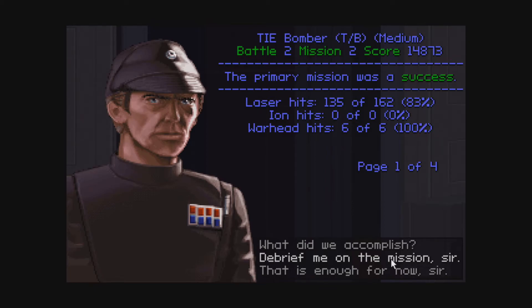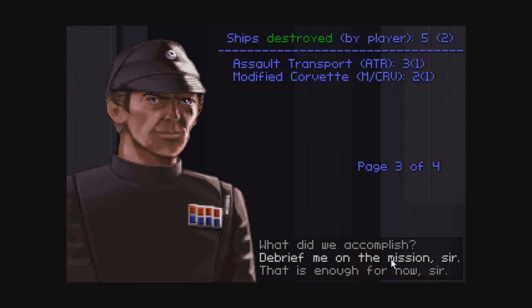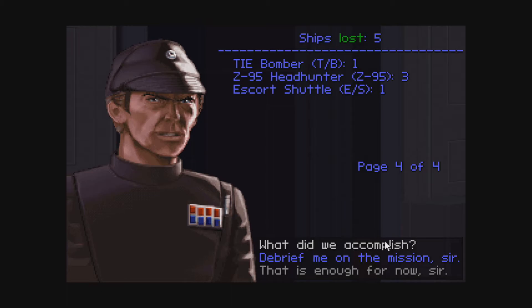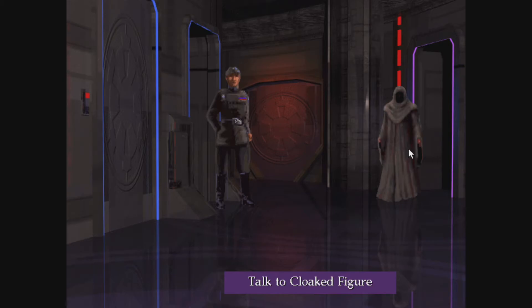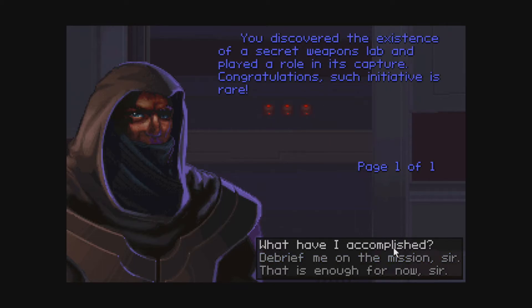Success. How many did I fail? One bonus goal of six — that's a lot. Maybe if I had helped them a little bit. We destroyed both modified corvettes — nice. By intercepting the Ripoblus attack on the Democs, we demonstrated that the Empire favors neither side in this conflict. Soon they will all learn to obey Imperial rule. That's a bit cliche, but be optimistic. You discovered the existence of a secret weapons lab and played a role in its capture. Congratulations — such initiative is rare. You told me to do it, so it's not really initiative?